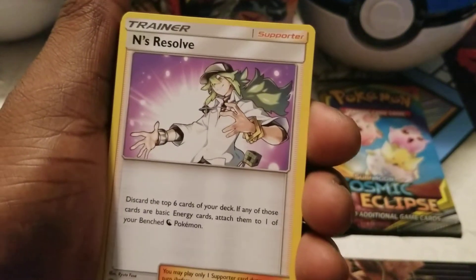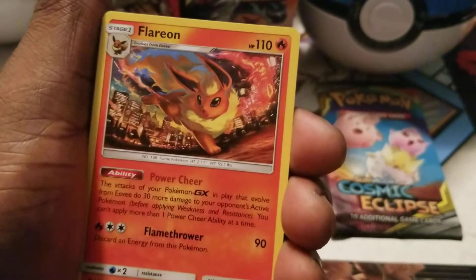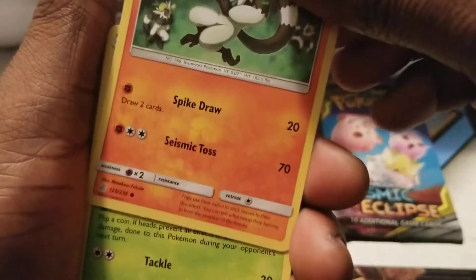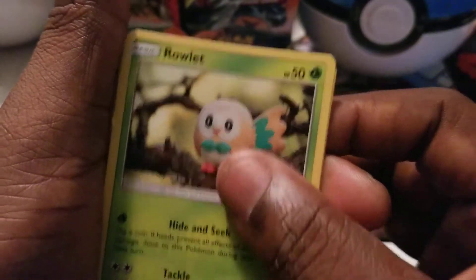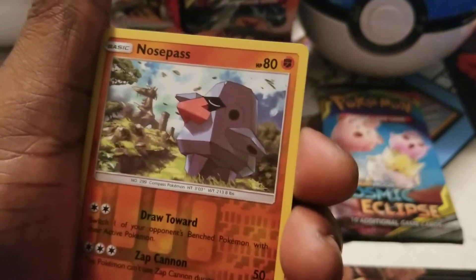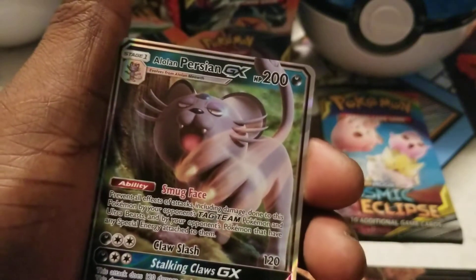Oh, that's the first time I've seen this card in reverse. Malo. Flareon. Trap. Passion. Look at that Rowlet — I like that Rowlet right there. Lillipop. Reverse is a Nose Pass. And a low wind Persian.